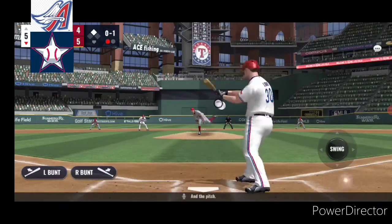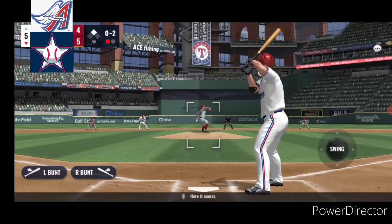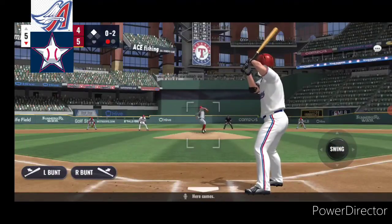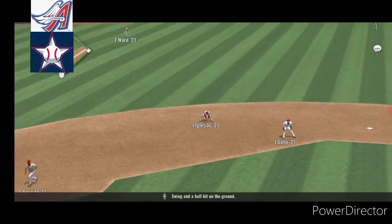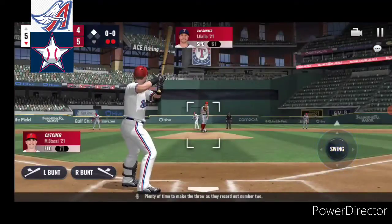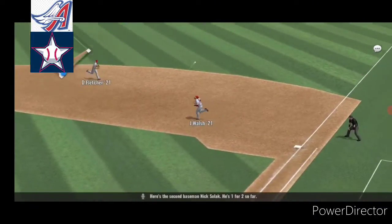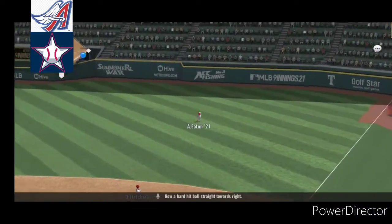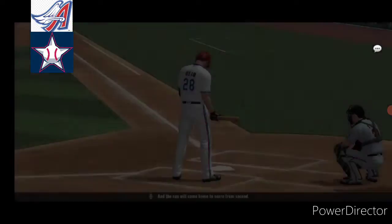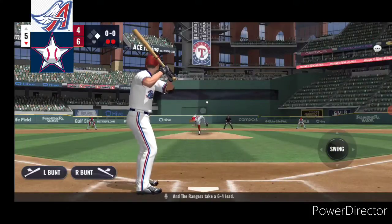And the pitch. A foul ball sprayed down the left field line. Here he comes. Chopped left side. Swing and a ball hit on the ground, plenty of time to make the throw as they record out number two. Here's the second baseman Nick Solak. He's one for two so far. Now a hard hit ball straight towards right. A relay to the plate, and the run will come home to score from second. And the Rangers take a 6-4 lead.